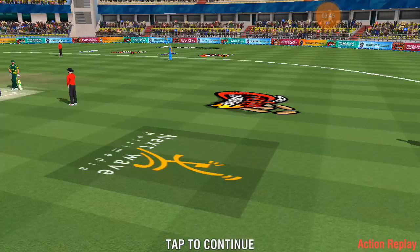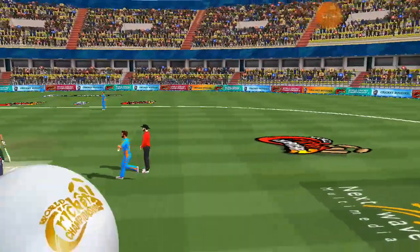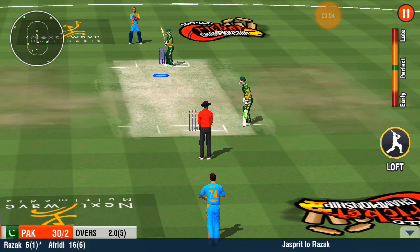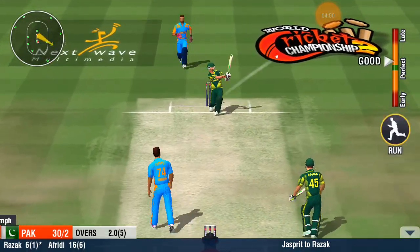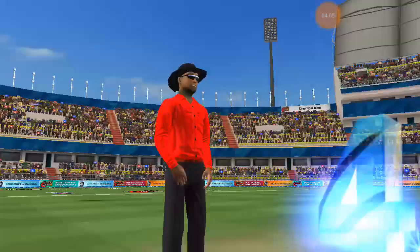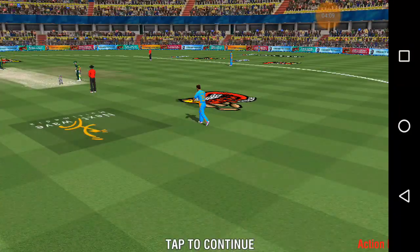He clears the circle comfortably with that effortless long-on aerial ball. It's sayonara with that delivery. A four off the last ball — looks like it is an expensive over for the bowler. He clears his front foot, waits, and then hammers the lofted drive over the long-on region. Some fancy footwork there.